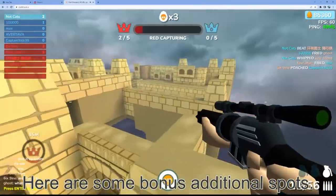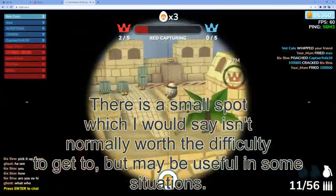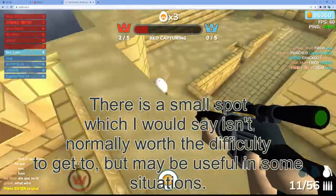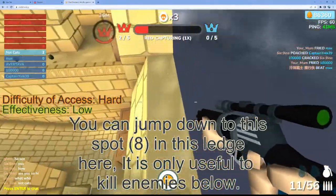Here are some bonus additional spots. There is a small spot which I would say isn't normally worth the difficulty to get to, but may be useful in some situations. You can jump down to spot 8 on this ledge here.